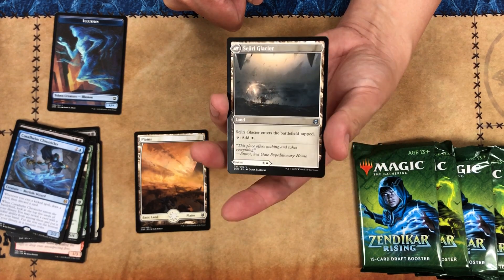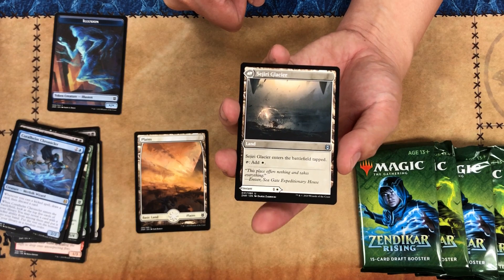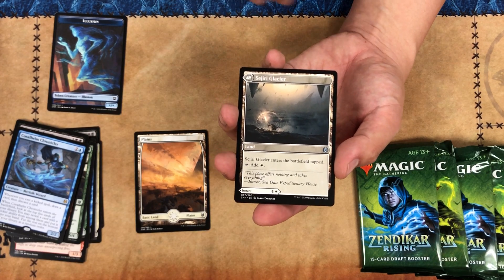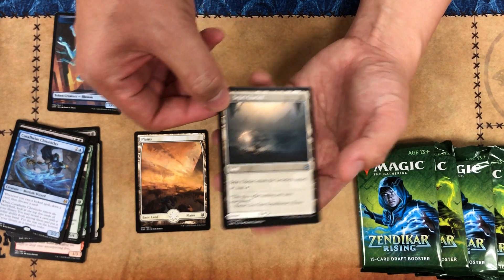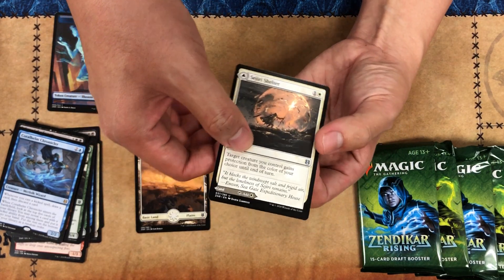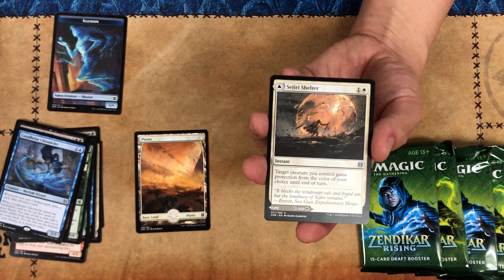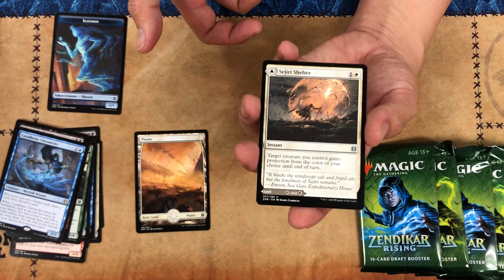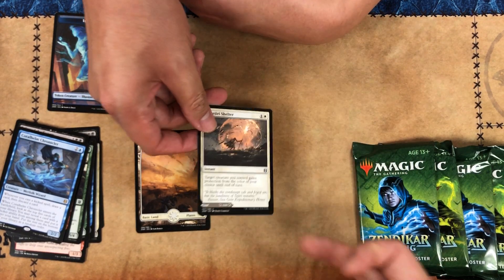The old World of Warcraft card game had a similar strategy where you could put any card face down, but Magic isn't going to do that. What they do instead is introduce these modal cards. I believe they're all actually lands on one side, but the front side can be instants, sorceries, and I believe creatures as well. That's one of the keystone mechanics.